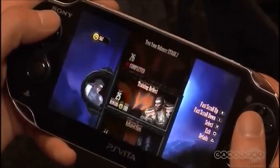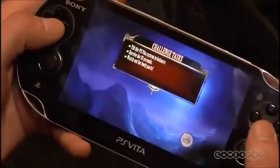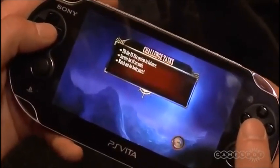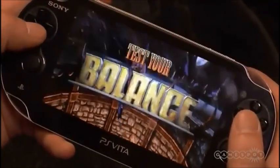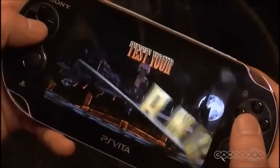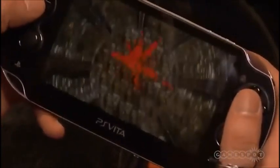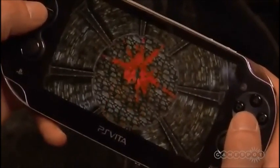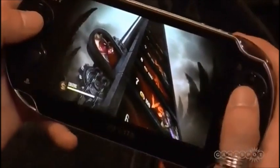One of the other things people have always liked about Mortal Kombat is our Test Your missions — Test Your Sight, Test Your Might, Test Your Strike. We wanted to make a couple of versions exclusive to the Vita, one of which is Test Your Balance. Someone decided you'd be balancing on a platform above a pit with numerous death traps. The goal, using the Vita's accelerometer, is to keep your character balanced on the platform for a set amount of time.